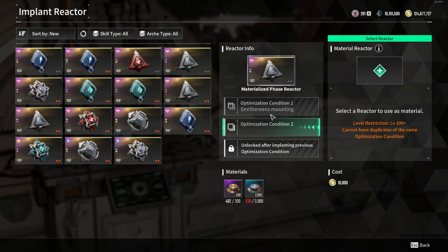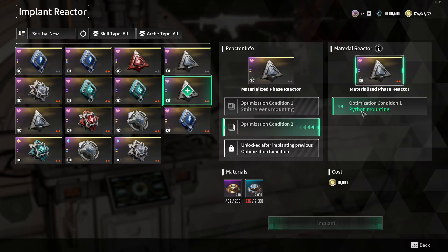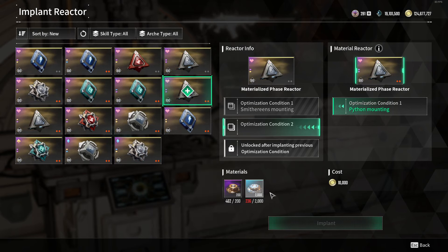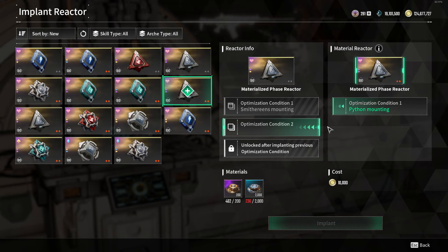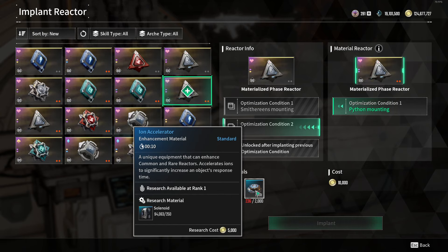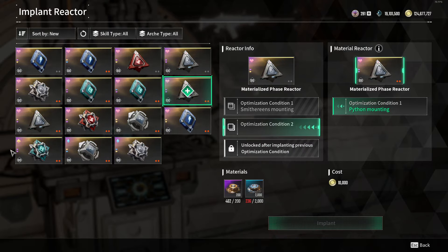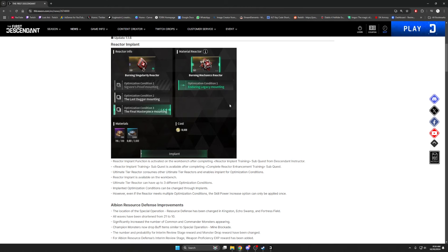To implant the weapon condition you have to implant it from another reactor. It doesn't matter the stats of the reactor because it's only going to consume the optimization condition. Every single time you put one in it's going to cost more materials — correct me if I'm wrong, I don't have any materials to try it out yet. Leave down in the comments if it does cost these materials per implant. It's going to be really expensive so be picky about your reactors. I've been playing since launch and even I'm going to run out of resources — I'll have to go farm those from dismantling reactors.